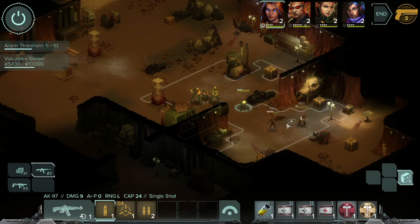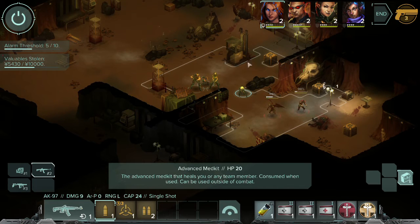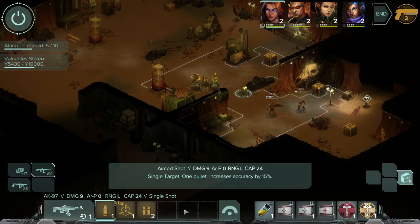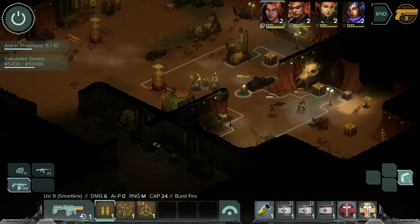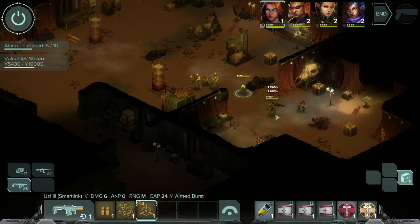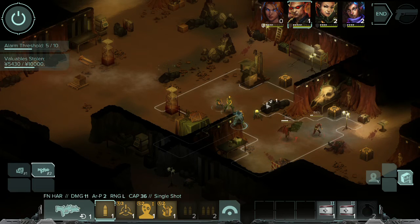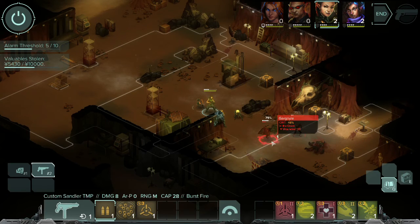We'll pop into combat since the enemies haven't noticed us yet. This style of combat is very similar to XCOM — you have cover with ratings that provide bonuses to defense, your standard attacks and special attacks, and items or abilities on the side. Switching over to the SMG for a targeted attack did almost nothing, so switching back to a more powerful weapon did a bit more damage.